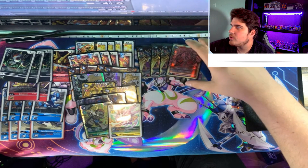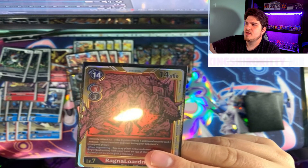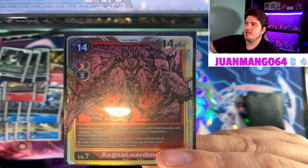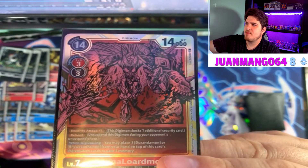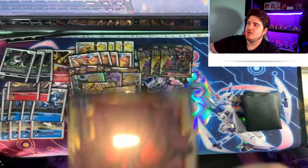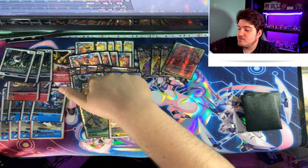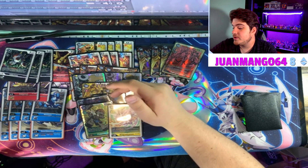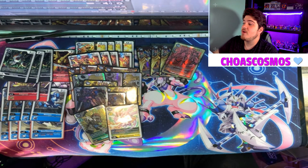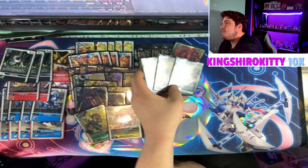Now we move to the level sevens. We play four Ragnalordmon — the beauty of Ragnalordmon is security plus, reboot, and at 14K blocker your opponent really can't do much against it. When you may place one of the Legendary Arms megas underneath it, you gain three memory out of that trade. You can DD-evolve on top of a Machine Dramon or Craneemon — it doesn't matter what it is, as long as it's there and you can DD-evolve on top, you're in a really good spot.